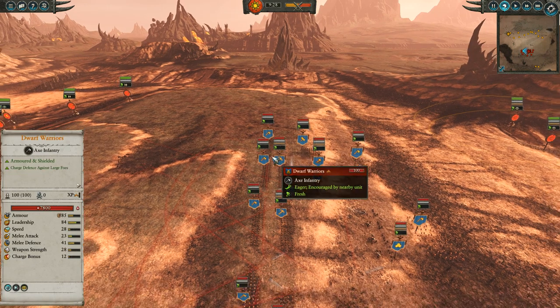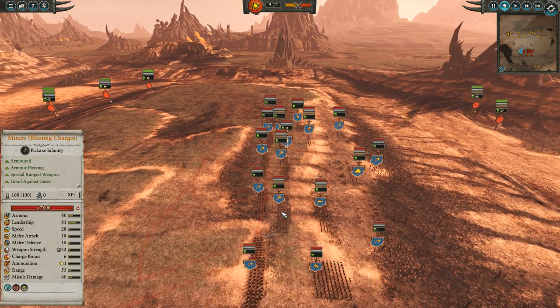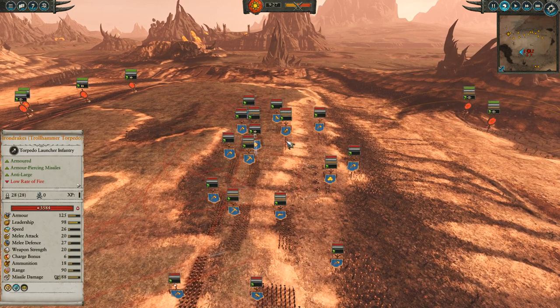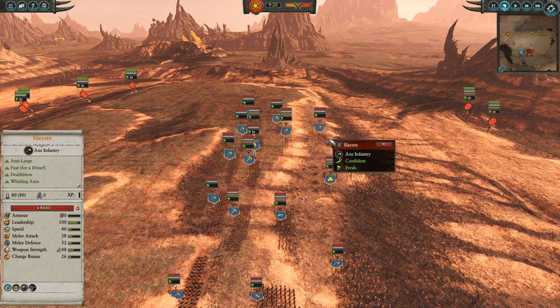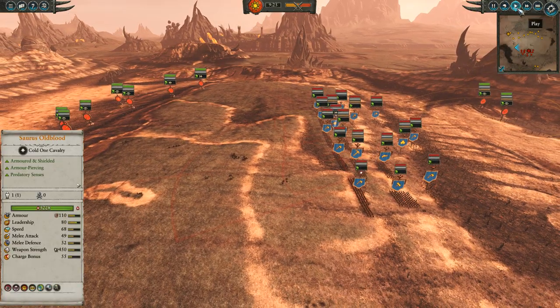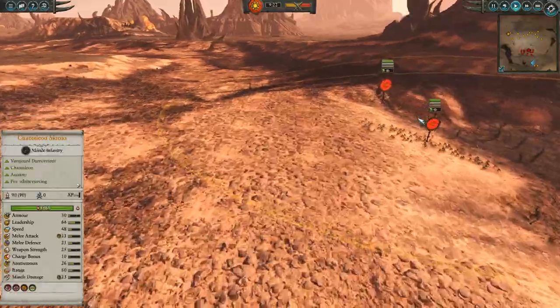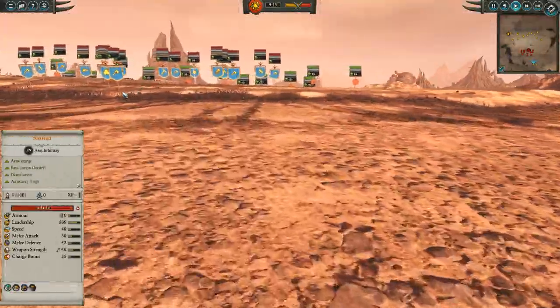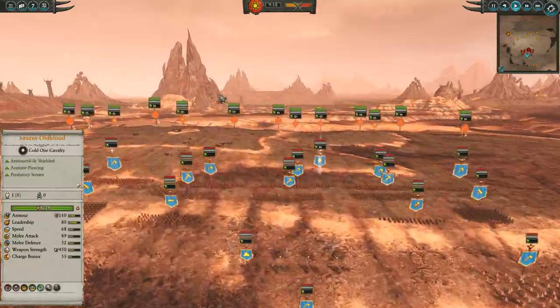For the Dwarves, we've got a front line of Dwarf Warriors, a second line of Miners with Blasting Charges, a couple Longbeards with great weapons, Thunderers, some Trollhammer Torpedoes, three units of Slayers, and a Cannon. So without further ado, let's get the battle underway. First things first, I'm gonna be moving up my Skinks - they're gonna be doing some firing into the back of the Slayers, trying to get at that Cannon crew if possible.